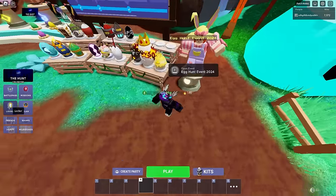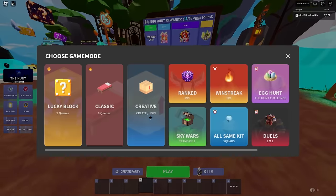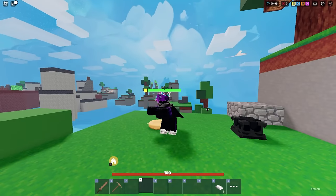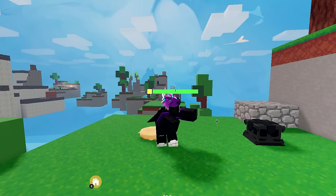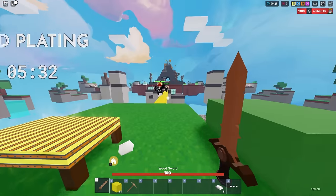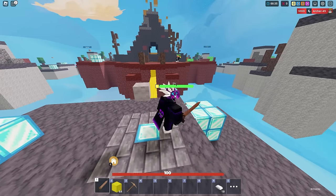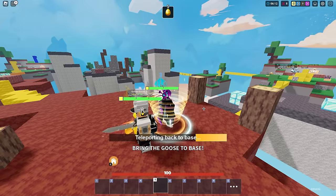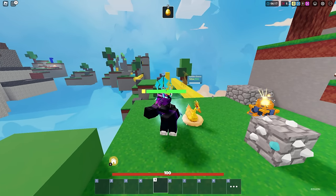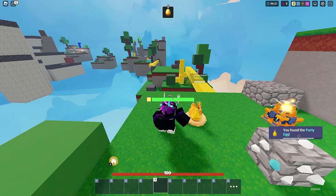For the potty egg, I need to equip the new emote - the golden goose dance. Then I go into a match and emote right next to a golden goose. I need the actual golden goose before I can get it. Going to the golden goose now - let's try it. Come on, give me the egg. It's dancing with me - there we go. We got the potty egg!